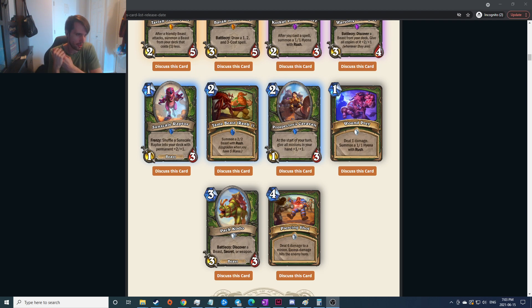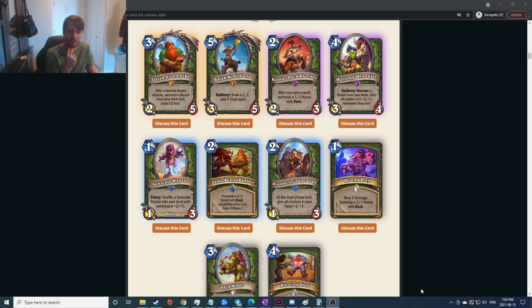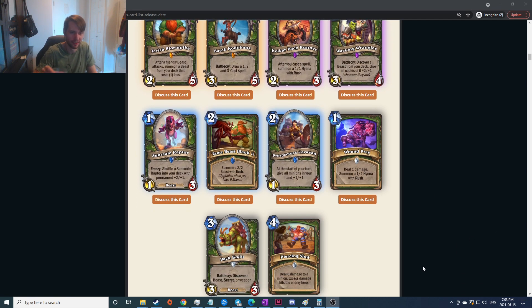The neutral legendary: battlecry puts a three-mana spell on your deck — when drawn it summons a three-seven minion that attacks face immediately. The combo with the card that draws a one, two, three cost spell does sound very strong. If you could combo it there, that's insane.